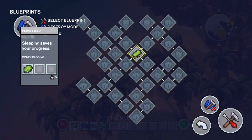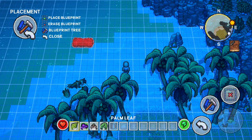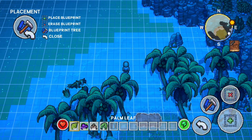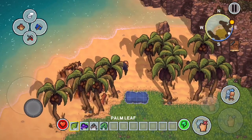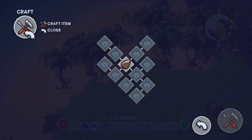First thing we want to do is make a bed. You click the spot where you want it and hit that little green plus arrow at the bottom. Go over to it and you can add whatever items are needed, but we'll have to craft those items first.